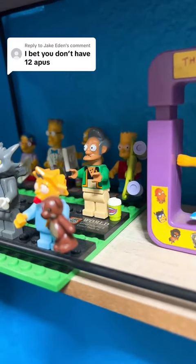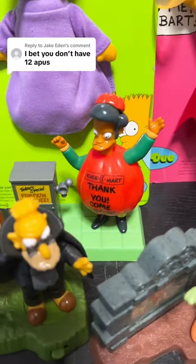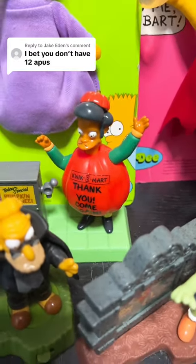The first one is going to be this Lego Apu for number one. The second one is going to be this Treehouse of Horror Apu right here from Burger King — he's got his pumpkin costume on.